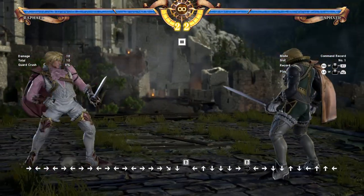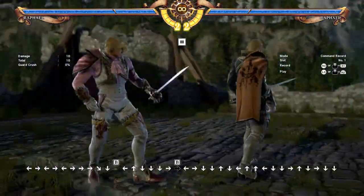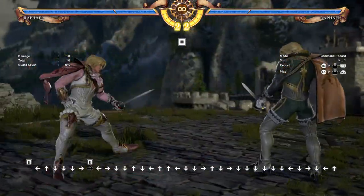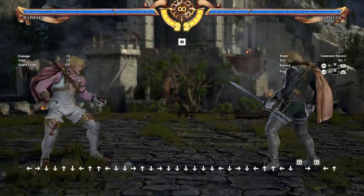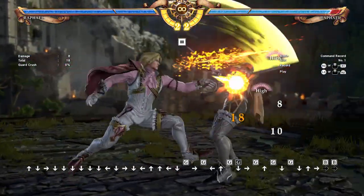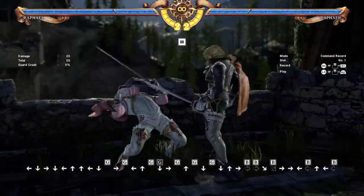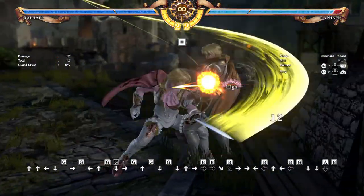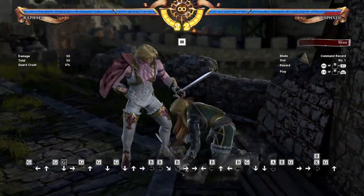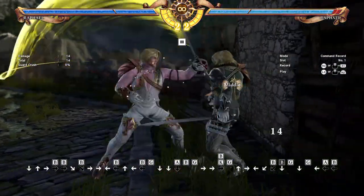Most of the time when Raphael is entering stance, it's gonna be Preparation first. How does Raphael enter Preparation through attacking? These attacks are: 6BB, 3B (hold the button to go into prep), 4B, 22AB, 22AB 66B+K, 1B, and 44AB.